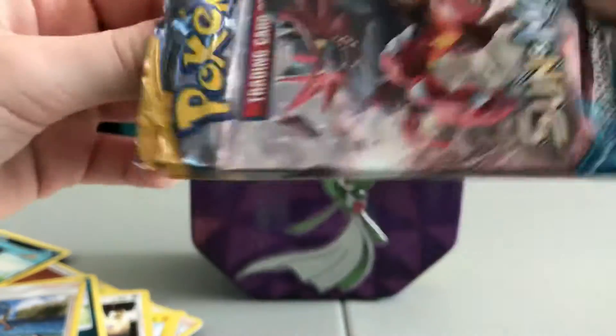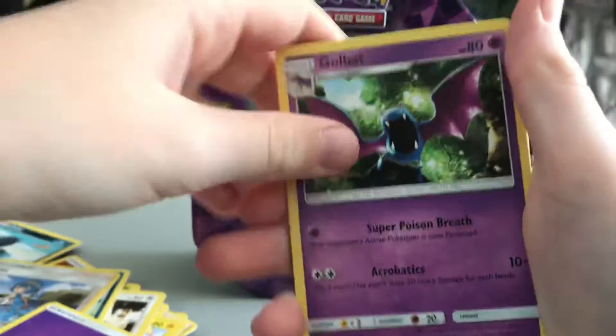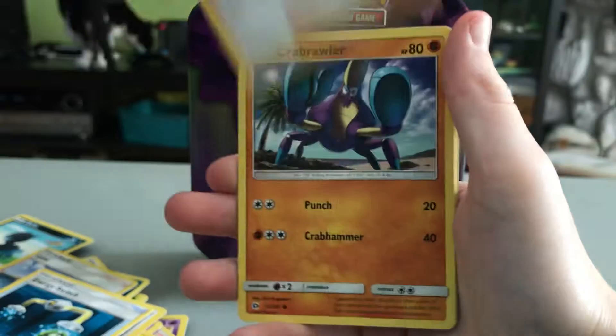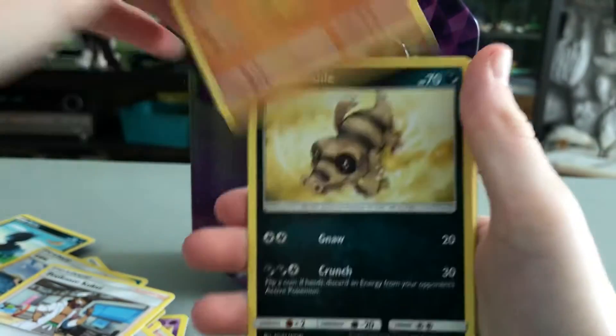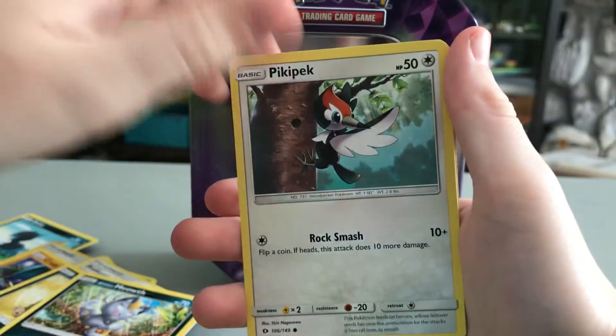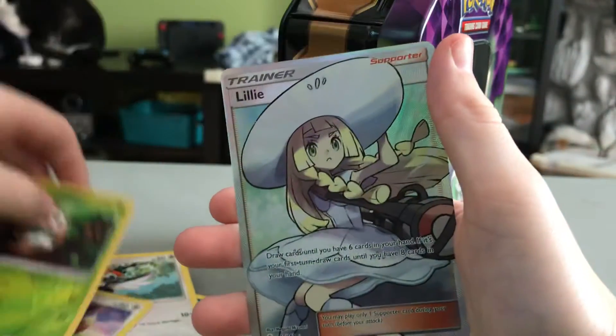Here we are with the base set of Sun and Moon. A code card — I've got a good feeling about this one. Psychic Energy, Golbat, Energy Switch, Professor Kukui, Crawdaunt, Sandile, Alolan Raticate, and Eevee. Let's roll it!